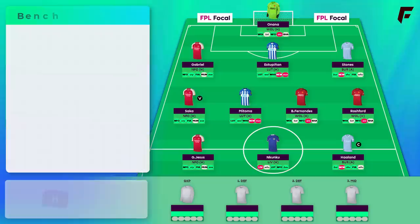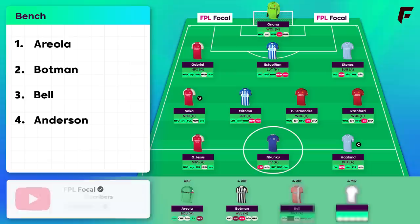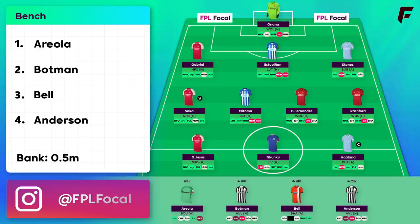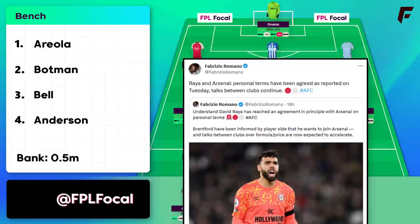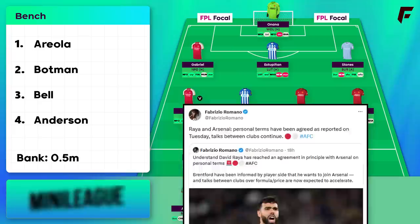Moving onto the bench — the team also has 0.5m in the bank. The bench is Areola, Botman, Bell and Anderson. A word of warning on Areola: if it's looking like he's not West Ham's first choice, avoid him completely. At such high ownership, he'll inevitably drop to 3.9m if he doesn't start the season, and many will be wasting transfers on that goalkeeper slot. If he's not the number one, there's no reason not to get another 4m keeper — perhaps Matt Turner, if he does get a move from Arsenal to Nottingham Forest. Arsenal have reportedly agreed terms with Raya, so it's a case of negotiating the price with Brentford — a potential chain effect leading to a hidden 4m gem.